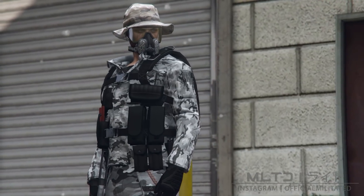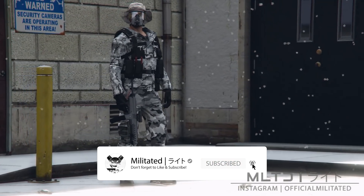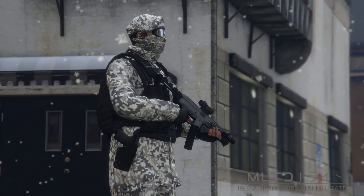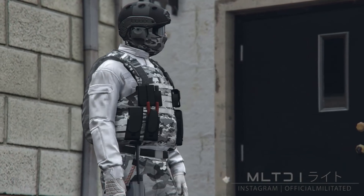These outfits are made using the transfer glitch, so if you want non-transfer versions you can watch the video I made before this one. The only two main requirements for this glitch are that you need to have the Diamond Casino Heist infiltration suits unlocked — the ones with the pouches — and your main male character has to be in the first character slot.